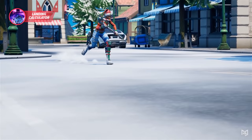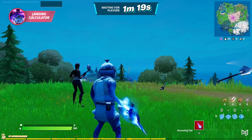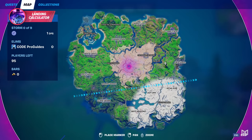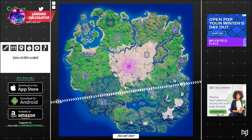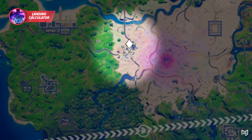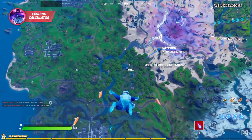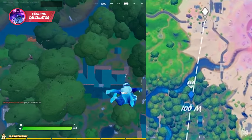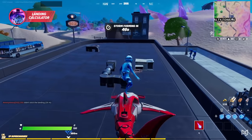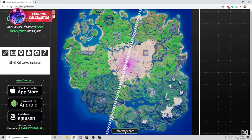Let's do a quick example run just to make everything clear. We'll load up into a solo match, take a look at our bus path, plug that in on the website, and then mark our drop spot around this area. We press the button and our directions pop up — we jump out of the bus here, open our gliders at this point, and boom — perfect drop, just like that. So next time you're loading into a game, especially if you're a competitive player, try out this landing calculator and see how it goes.